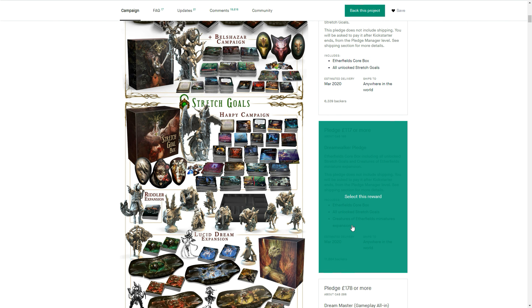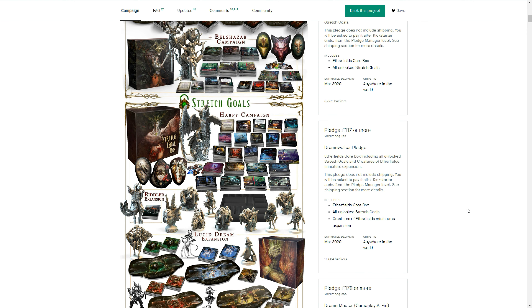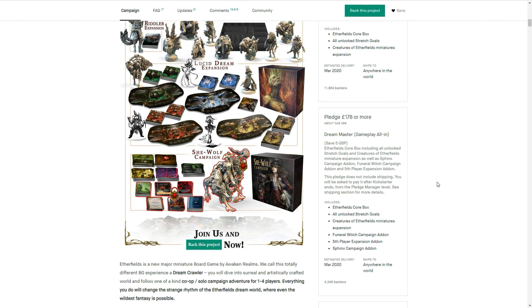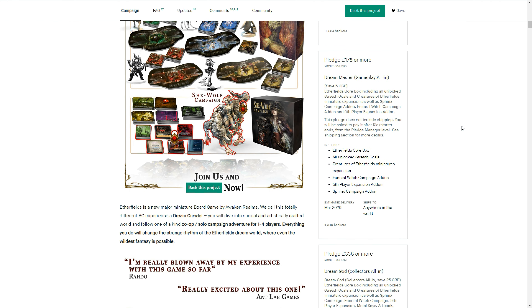You can get the Creatures of Etherfields set, which has about 20 unique miniatures — the major miniatures that come from the major plot points within the chapters of the game. That's probably the cheapest collector's version you can get. But if you want all of the content — more content to explore and more gameplay — then the Dream Master pledge is where you want to be, because that covers all the add-ons central to actual gameplay and will appease people who just want the content that gives them more hours of play.